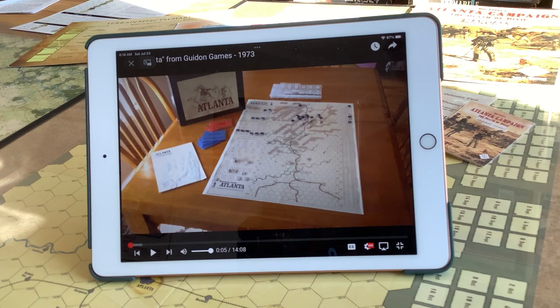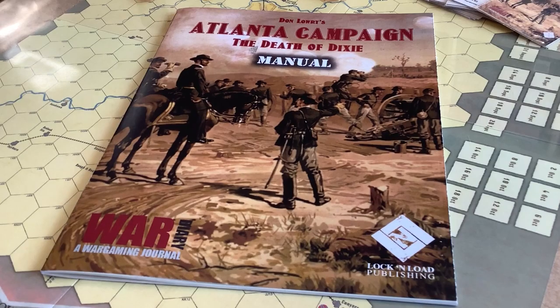And lo and behold, in 2021 it was reprinted. The publisher was Lock and Load, and they did a very good job on the game indeed. They added a subtitle: Atlanta Campaign — The Death of Dixie.